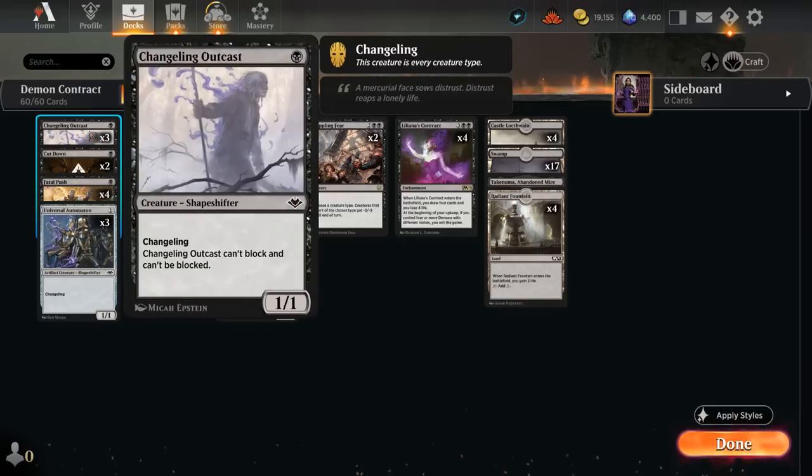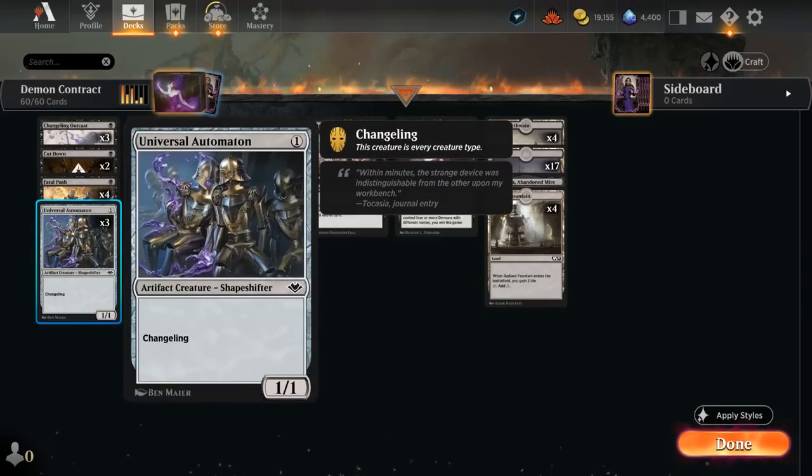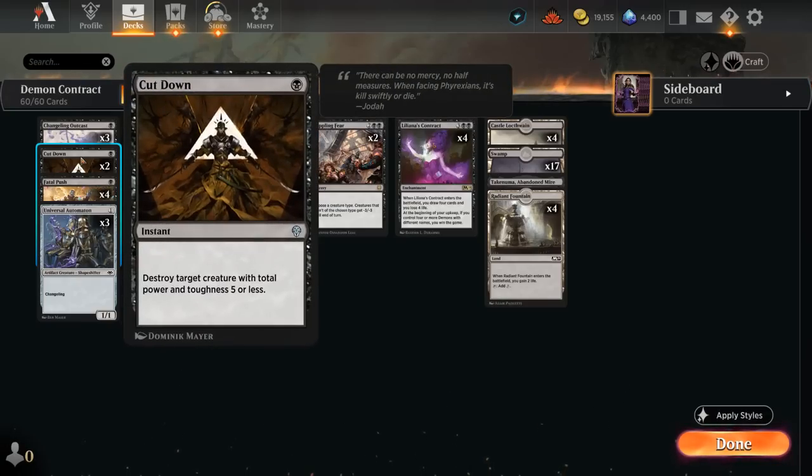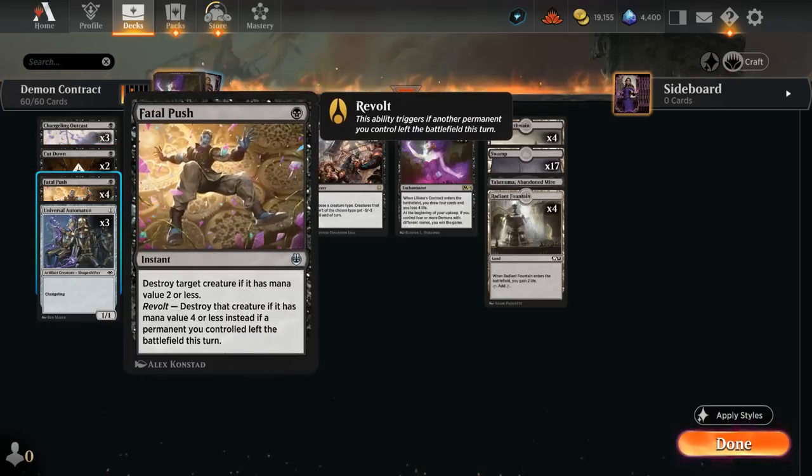Starting at one mana, we have three copies of Changeling Outcast — a changeling that has all creature types including demon, cannot block, and cannot be blocked. Then three copies of Universal Automaton, another 1/1 changeling. We also have some cheap removal to keep up against aggressive creature decks in the format: two copies of Cut Down and four copies of Fatal Push.